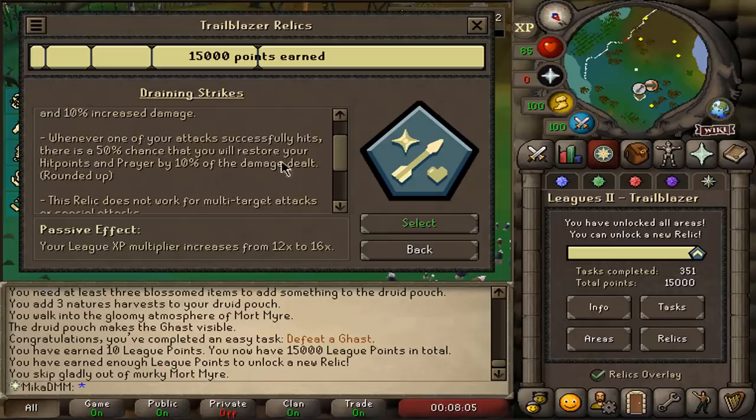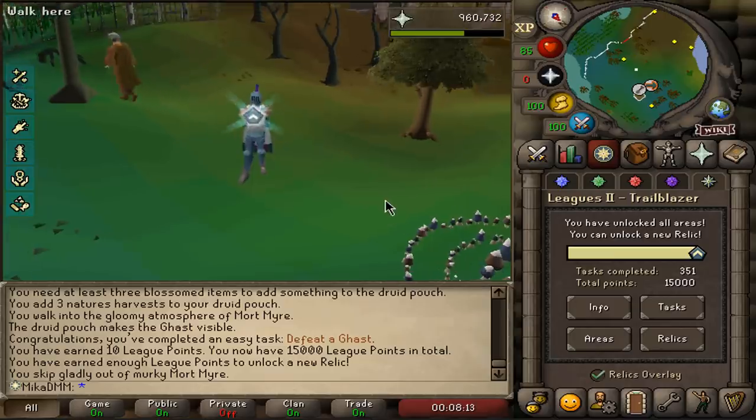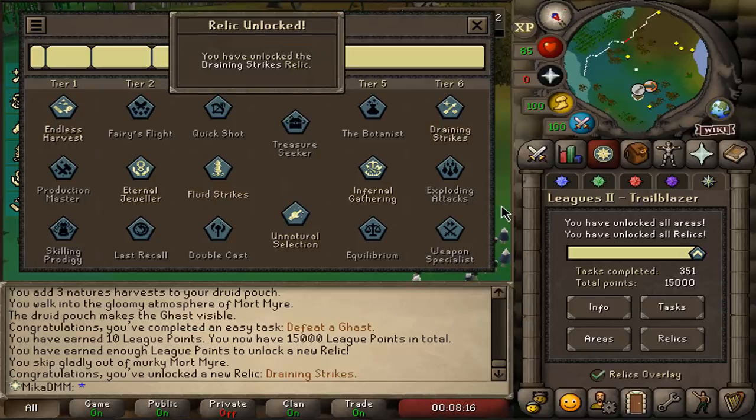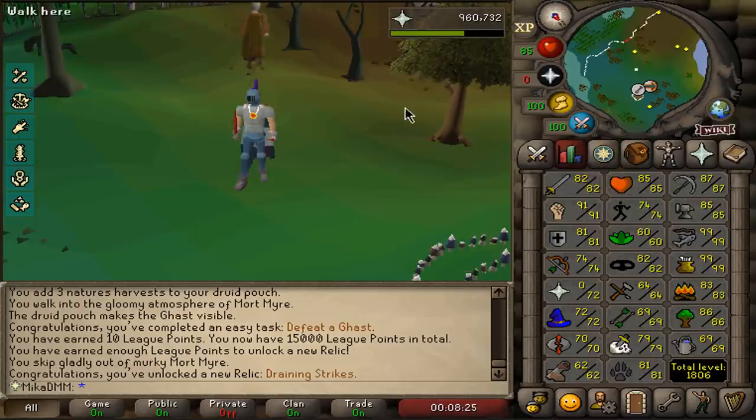I'm just double-checking again, because you guys have no idea how long this took to actually get. Draining Strikes is being confirmed. Here we go — we have gone and done it. Unbelievable. I am very happy with everything, but the eternal jeweler... we'll make it work. The plan is still simple — the plan is still to max the account, but on top of that we're going for some best-in-slot gear.